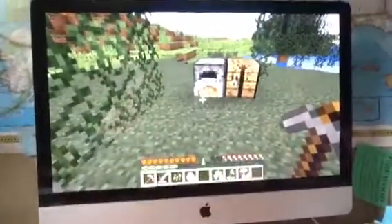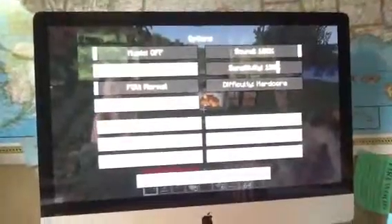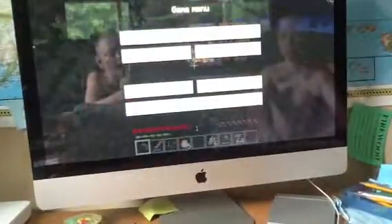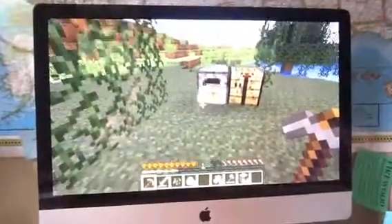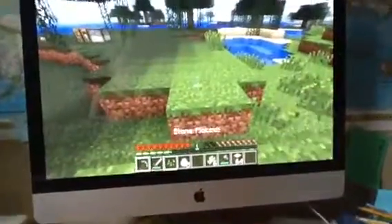Hey guys, this is Crazy Pigs and I am doing another video of my hardcore. I'm not gonna go down there right now. Can you turn the Minecraft brightness a little bit down because it's really bright on the recording? Options, brightness — it's in video settings, just turn it down to like maybe a little bit above half. 50? Yeah, perfect.